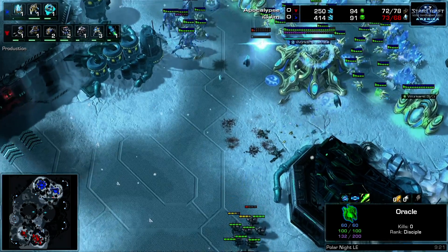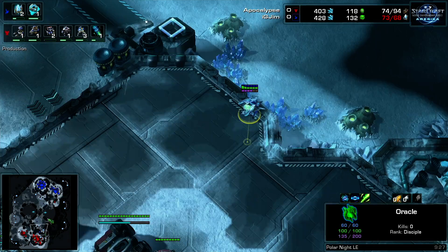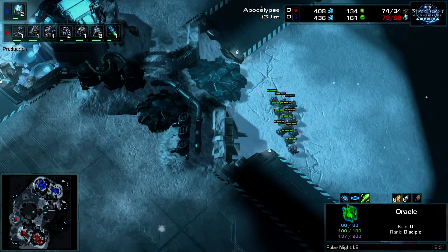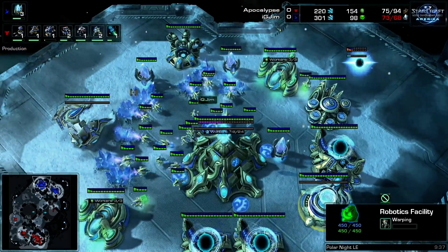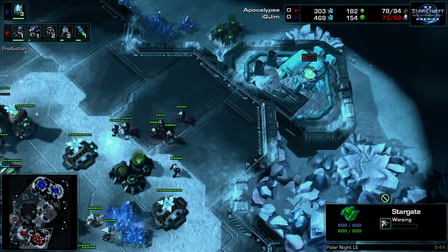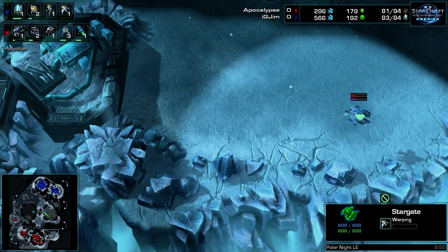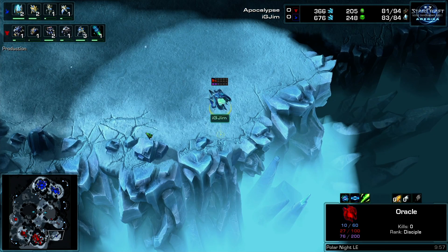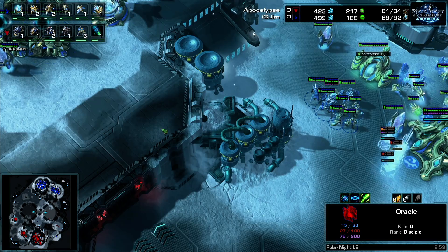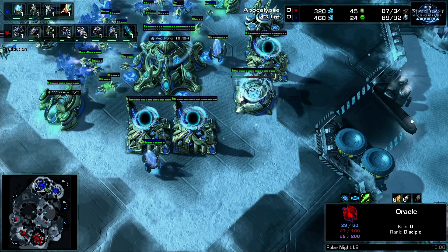That did some pretty good damage — a little bold from Apocalypse. A lot of Protosses try to do a lot with nothing, but here Apocalypse is able to supply-cap one of the phoenixes and put Jim in a really awkward position. Jim got punished — no two ways about it.